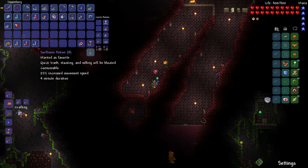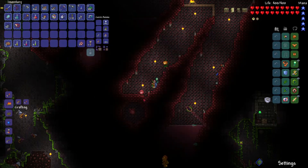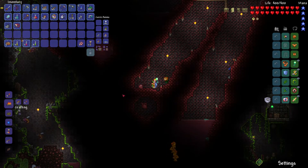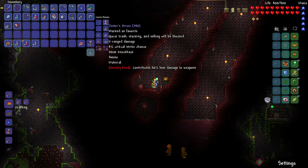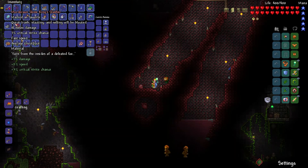I'm going to be using buffs for this fight because I just want to beat it. This is a pretty good fight — I like it a lot, I like how it was changed. I'm going to be using two weapons for this: I'm going to be using the tendon bow loaded with jester arrows for piercing, and for close range I'll be using the slime slasher.